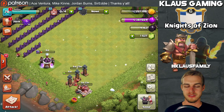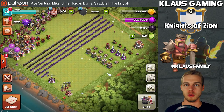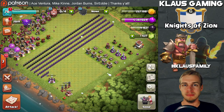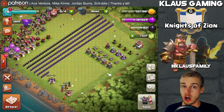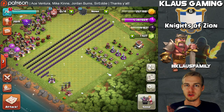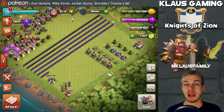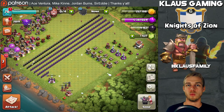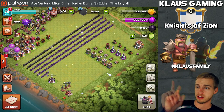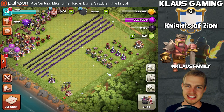The main focus for the rest of this playthrough, besides keeping the laboratory busy and finishing the king, is going to be gold farming. I'd also like to do a trophy push - that will be in a separate series, a Town Hall 8 trophy pushing series where we'll attempt to reach champion league. Let me know in the comments if you'd like that, like the video if you enjoyed it, subscribe if you haven't joined the Klaus family, and I'll see you guys next time.